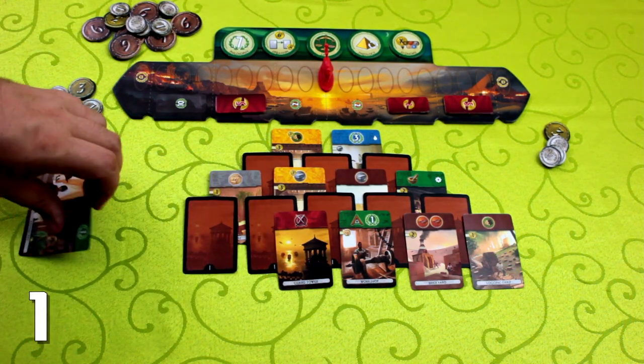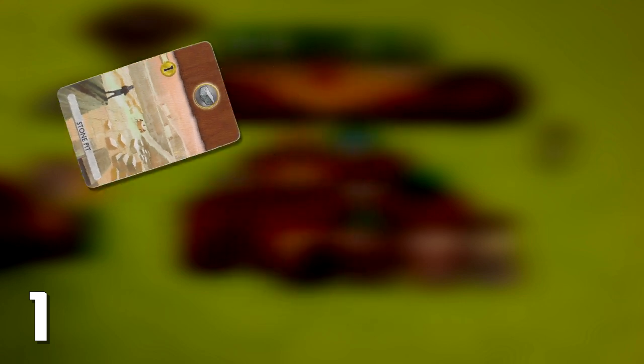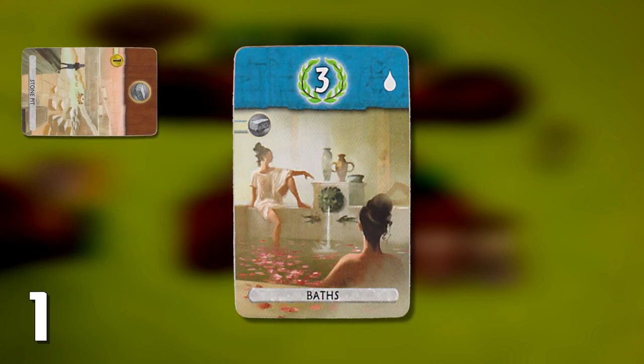On your turn, you have three options. The first is to buy a building card and add it to your city. For example, the stone pit costs one coin and lets your city produce one stone. On a future turn, you could afford this baths card, which costs one stone, because your civilization now produces that resource.